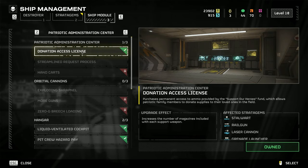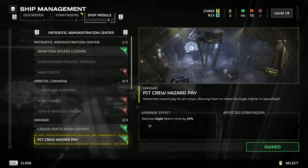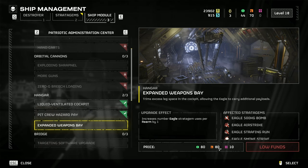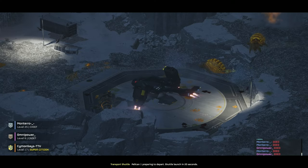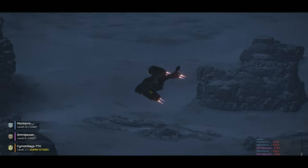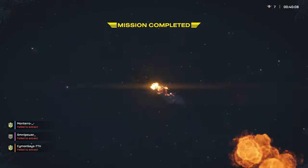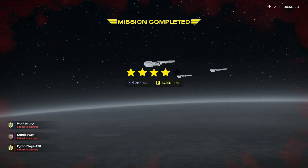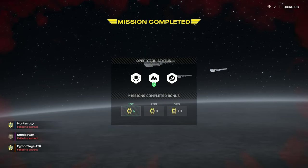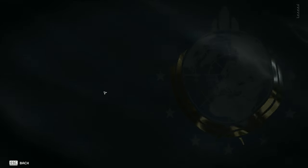However, unlocking the full potential of stratagems requires completing missions on difficulty 7 or above, because of the super rare materials scattered all over the maps. Credits for stratagem unlocks are awarded after missions or found on the battlefield, while materials needed for unlocking perks must be extracted to orbit. Your soldier's loadouts are unlocked through medals awarded after mission completion or found on the battlefield. Loadouts are divided into three stores: free upgrades, the premium warbond, and the credit store.